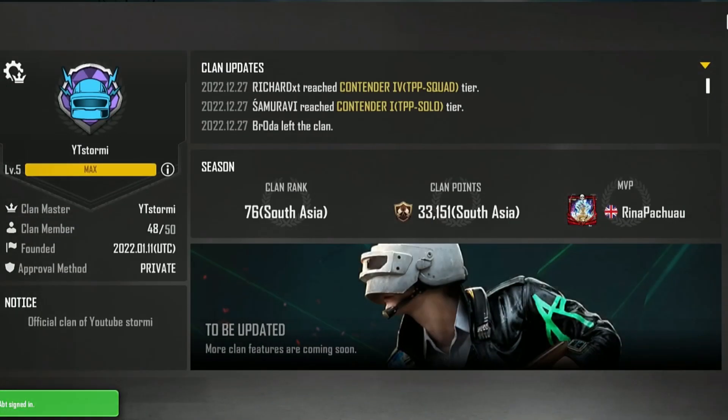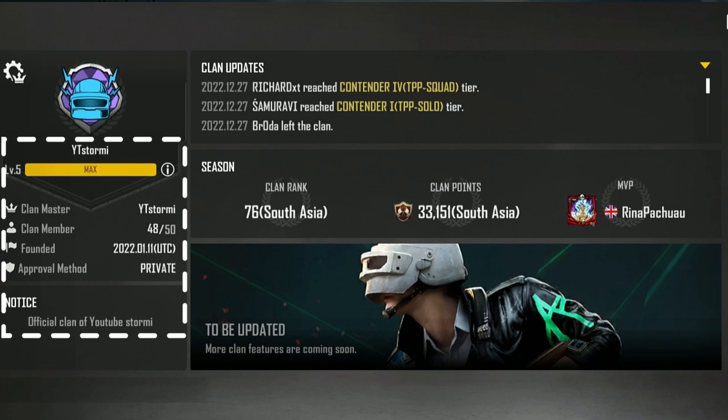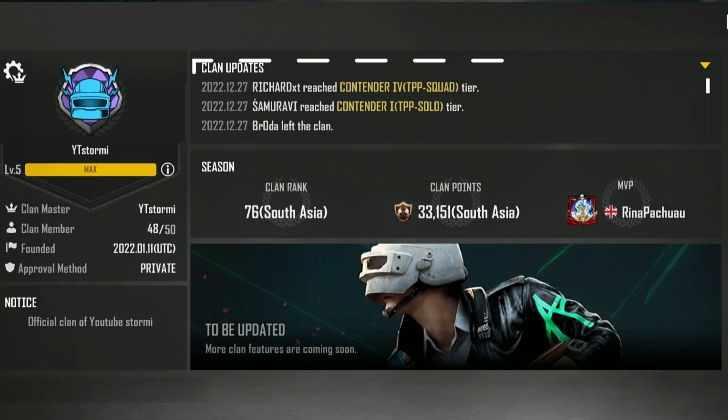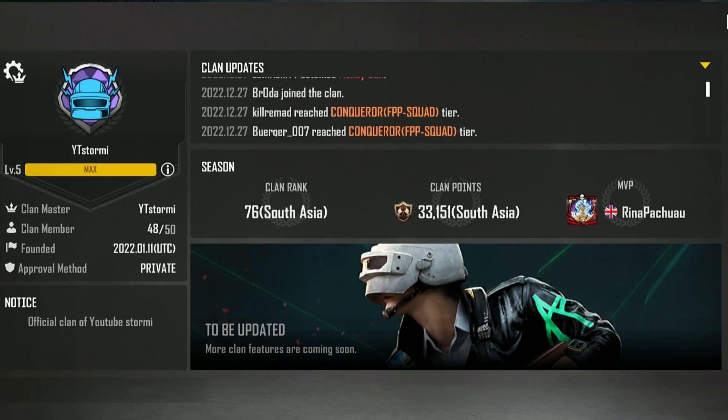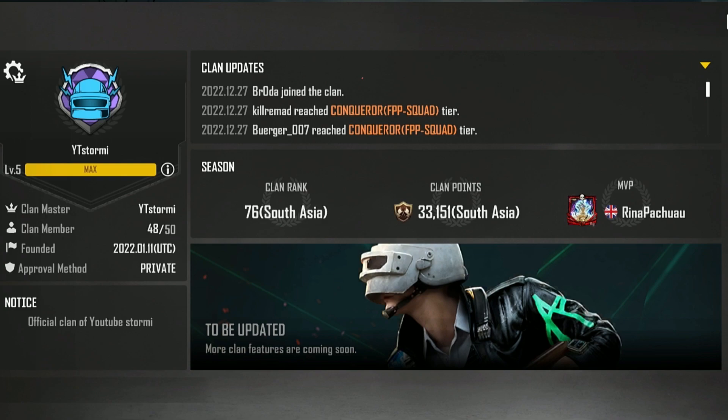If you click on clans at the bottom middle, you come to the main menu. The main menu shows you some general information about the clan on the left side, as well as clan updates on the top side where you can see if a member left, a member joined, or if a member reached a specific rank or pulled an insane skin at New State Mobile.